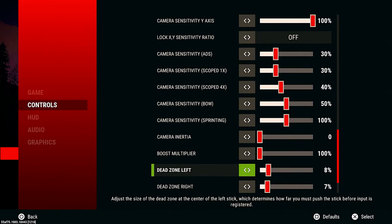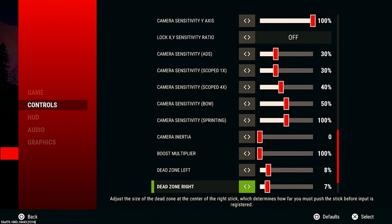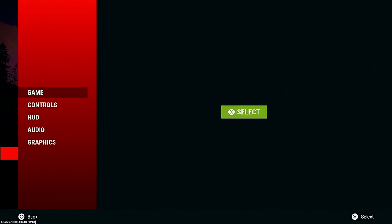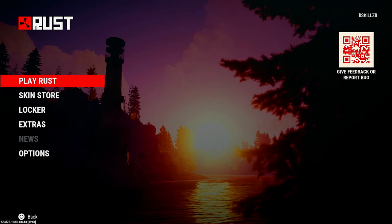Dead zones — this is just based on your controller. If you have stick drift, I would turn them both up to like probably 10. If you don't have any stick drift at all, like it's a brand new controller, I would go ahead and turn them down to five. On my controller I have a little bit of stick drift, so that's why I have mine where I have them. Game settings — I don't change anything in there, they don't matter. But yeah, that's all of my updated settings for 2023. I don't plan on changing these anytime soon; I want to get used to my sensitivity and stick with it for a while.